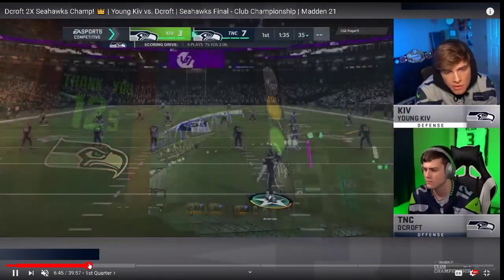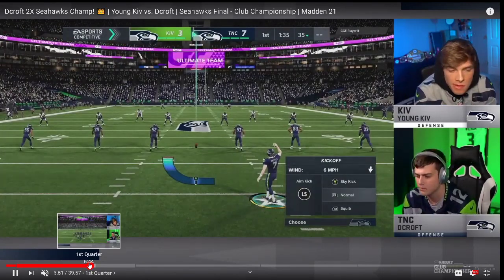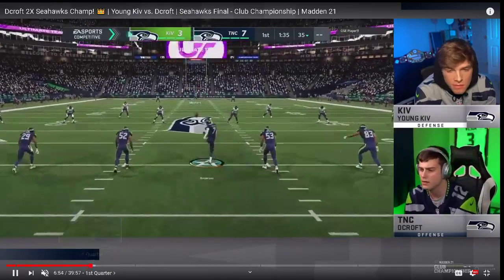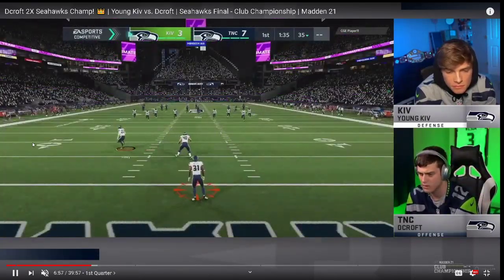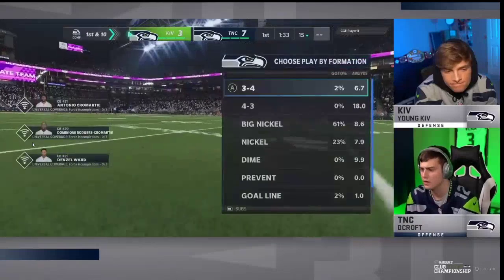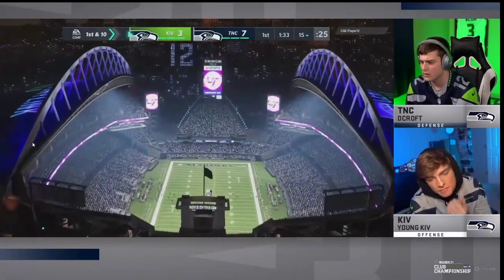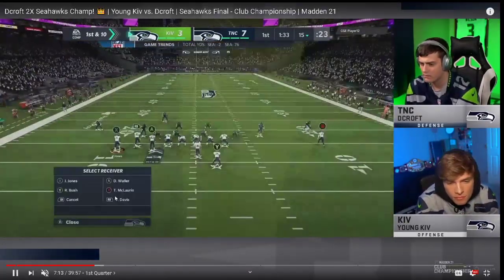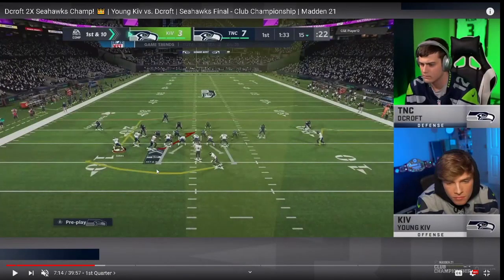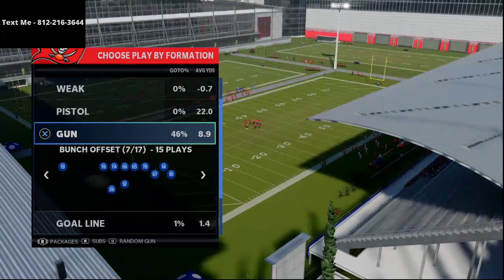DeCroft's going to be able to go in and score. This was actually a momentum-shifting style play — Kiv really has not had a possession yet on offense. This is Kiv's first passing possession. DeCroft and the TNC crew are known for their lab work, their ability to get into practice mode, and their ability to test things out. DeCroft's going to hit Kiv with a really nice user rush. What you'll see is Kiv is coming out in the gun bunch offset from Carolina — he's going to come out in it flipped.